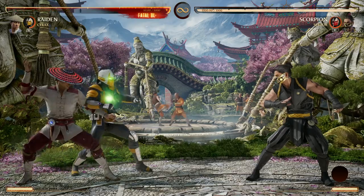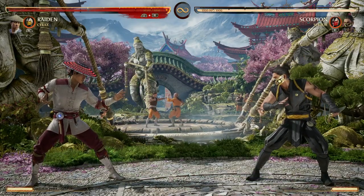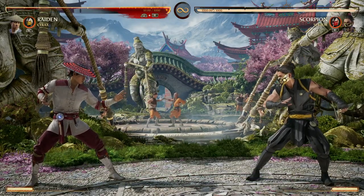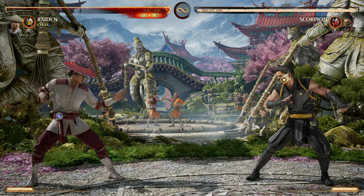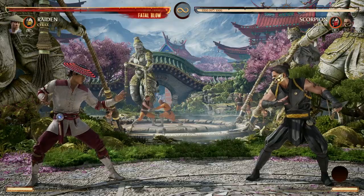The cool thing about your back cameo — the net move — is that it's going to be your best wake-up option with Cyrax because you do get armor on that move on wake-up. But the net won't actually stop and hold your opponent in that case; it's more or less a projectile at that point. Here's how that looks.